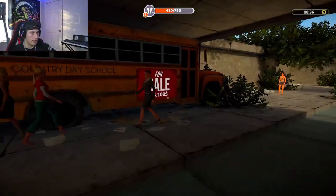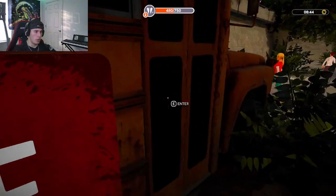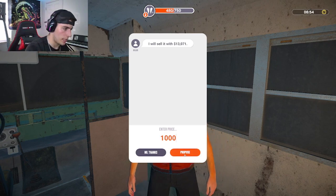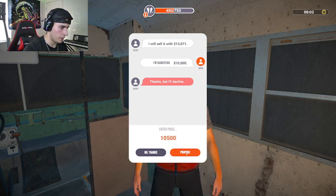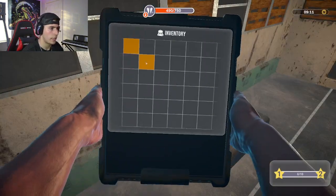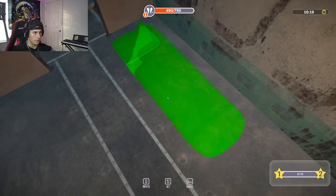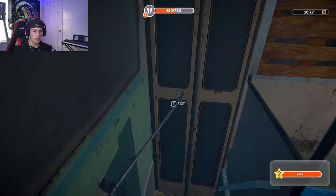After grinding a little bit more, we can now get the bus for $13,100. I'm going to try to talk it down to the $10,000 area first. Pitch him $10,000 — he declines. What about $10,500? We'll go $10,500. Okay — $11,000 then. Yes! Got it for $11,000. I thought I had a sleeping bag equipped but I don't — heading back to the office to get that taken care of. Got the sleeping bag now, placing it by the front entrance. Nice easy spot. Now let's go sell this and see how much we can get.